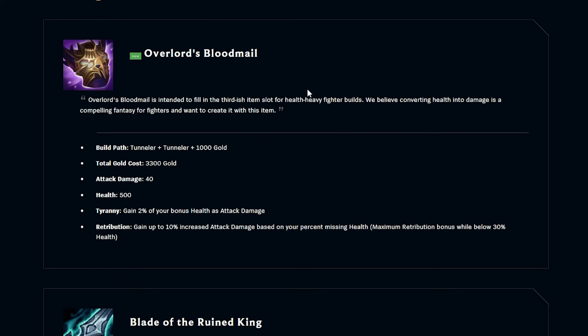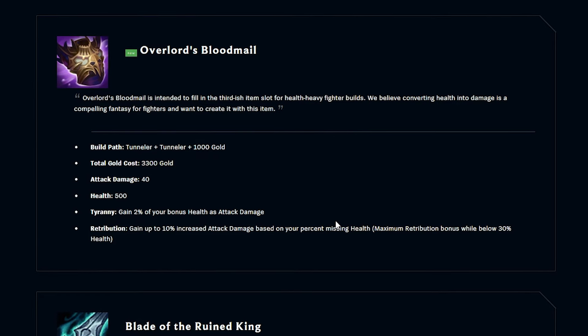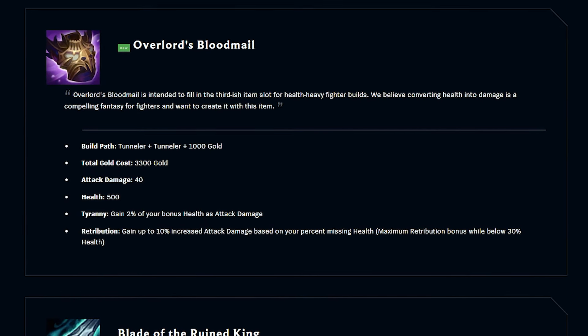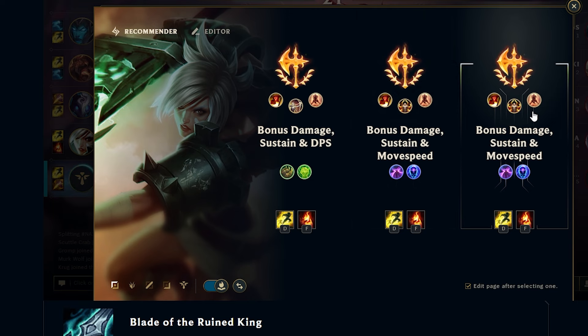Overlords — oh shit, you get up to 10% increased attack damage based on your percent missing health. It doesn't give ability haste, so that's my problem right now — items that don't give ability haste. But this could be good. I'm unsure, maybe it's good, I gotta give it a try. All right, so we actually locked in — we were able to pick Riven.